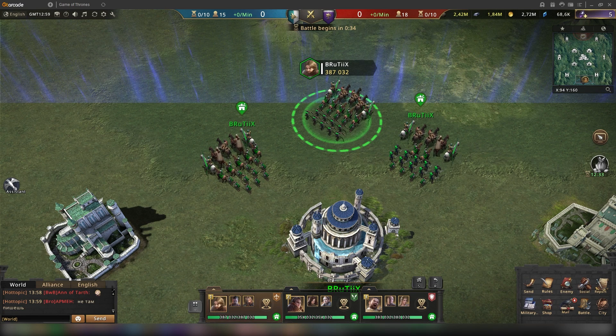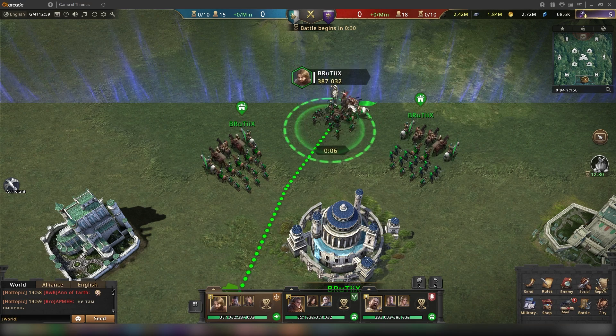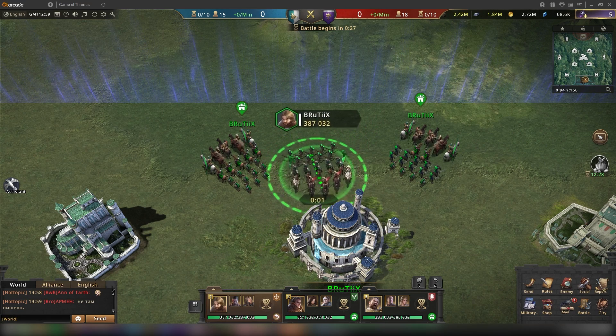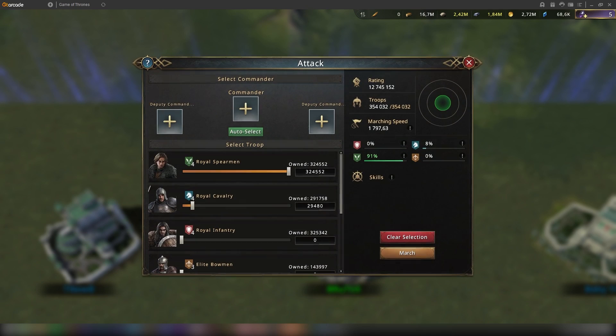When you enter the map, your castle gets automatically deployed in the area of your alliance. It's either the Stark side or the Greyjoy side. After you've deployed your castle, you can already prepare your armies.